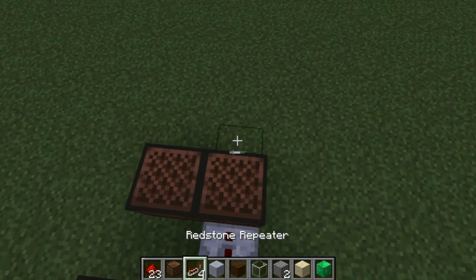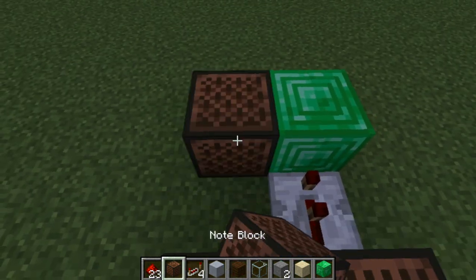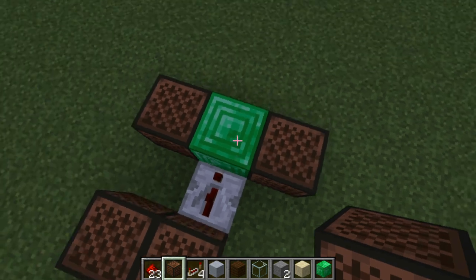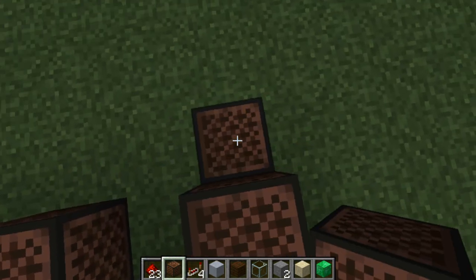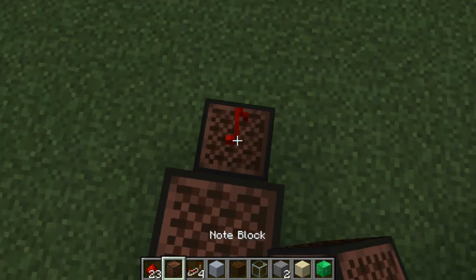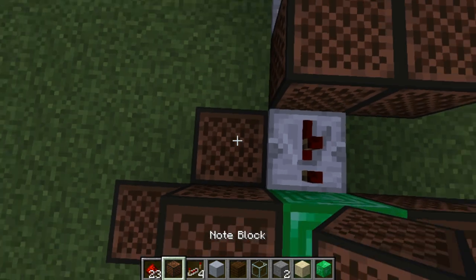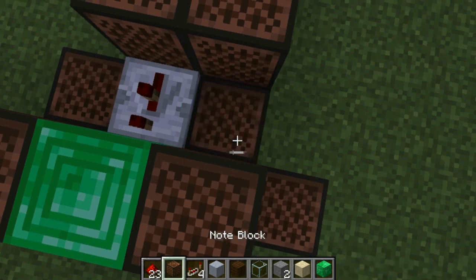Two ticks, place down a normal block and do clay 3, then emerald 15. Come all the way to the side and go two blocks down and do clay 3. Come to the other side and go two blocks down and do glass 6. Look to the back of the note blocks and go two blocks down and do sand 4. Look to the other side in the back and go two blocks down and do glass 19.